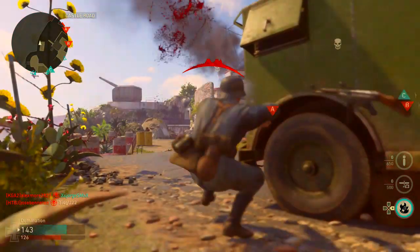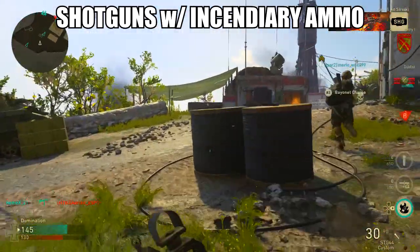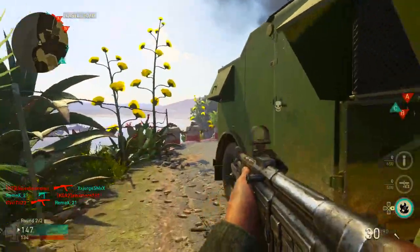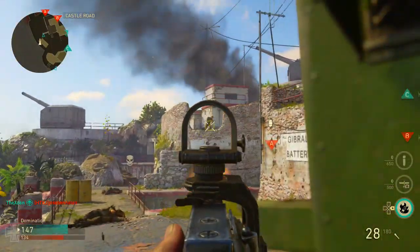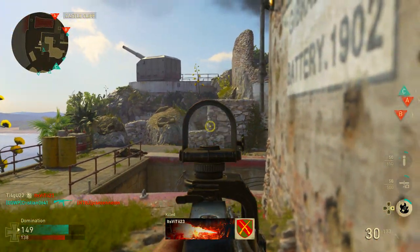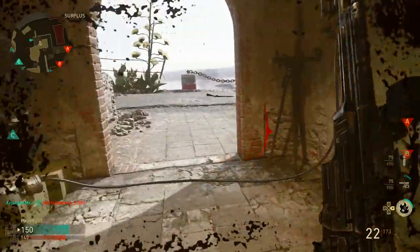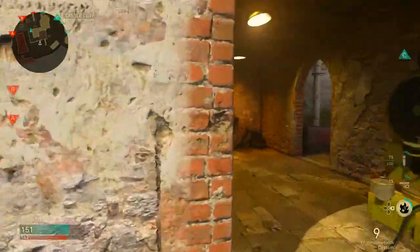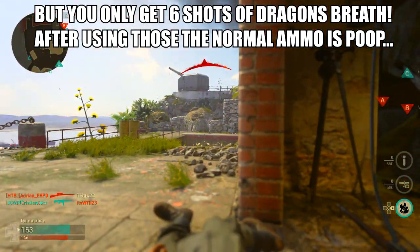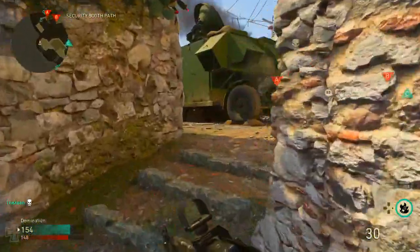Then we have the shotguns. A lot of people are saying they're super overpowered and need to be nerfed, but I don't think they're that bad. They're very good at close range and these maps don't really have super long lines of sight — lots of corners and trenches — so it's normal to get killed by shotguns. The shotguns with incendiary ammo equipped are what I really love. It's basically like using a flamethrower — you set people on fire — and that is awesome.